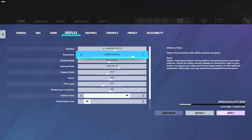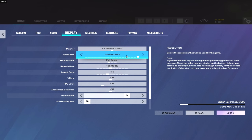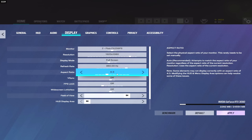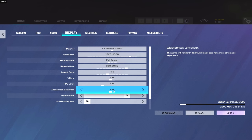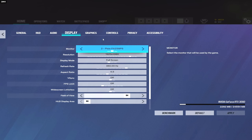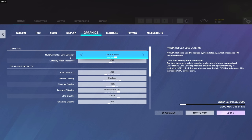For my two other monitors, they're Aurora monitors — I think 1440p 165Hz — but I don't play on them, they're just secondary monitors. I do play on 1080p full screen, 360Hz, aspect ratio 4:3, V-sync off, FPS limit off, widescreen letterbox off, 84 FOV, and HUD display area set to 80.